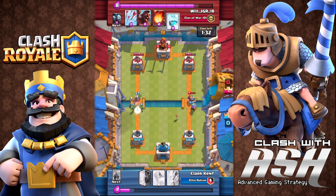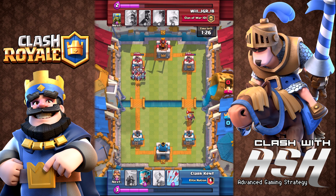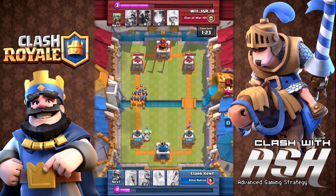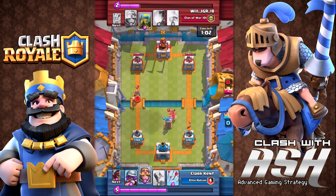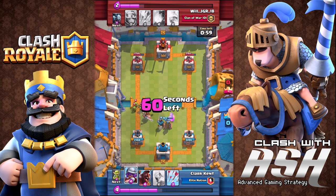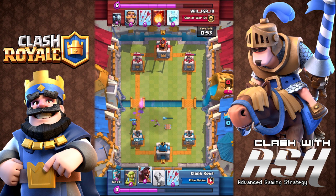Let's talk about the win condition, because if someone highlights a deck and doesn't talk about the win condition, you should raise an eyebrow. The most important thing is: what is your most powerful combination to take down a tower? In this deck you have a few choices — you can use the hog in combination with a defense for a counter-offense, or use the rocket to slowly chip away at a tower.